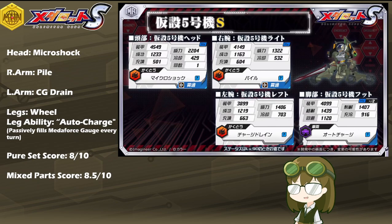Stats across the board, Unit 5 is packing a lot of armor — with the head packing about 4550, about 4150 for the right arm, about 3900 for the left, and legs at about 4100. This means it's going to have a pretty healthy HP pool, and with resist stats in the 1400s, akin to tank legs, it's going to be particularly difficult to take this unit down with any kind of urgency or speed.